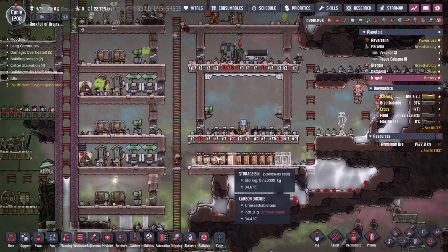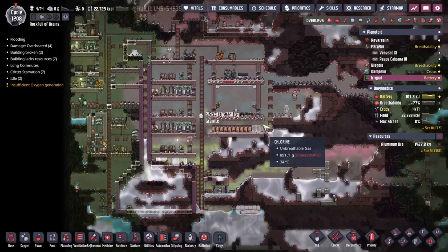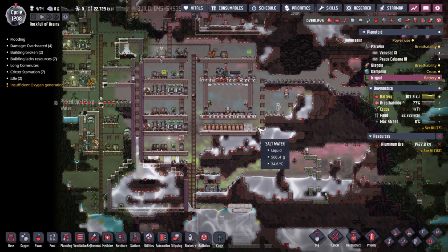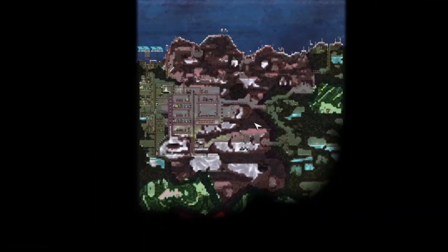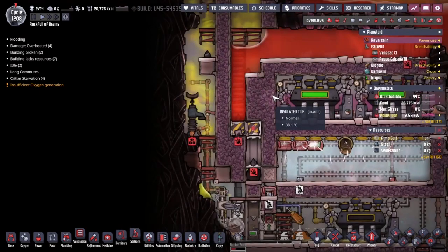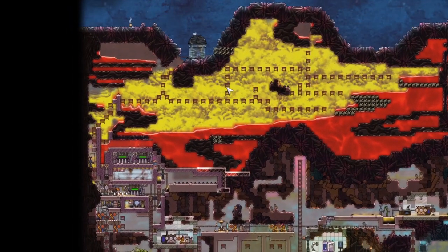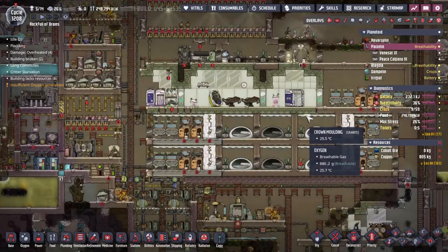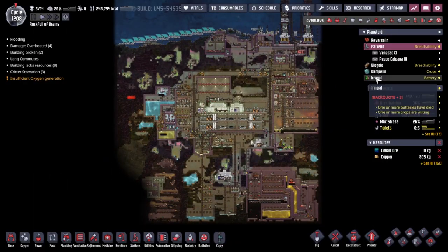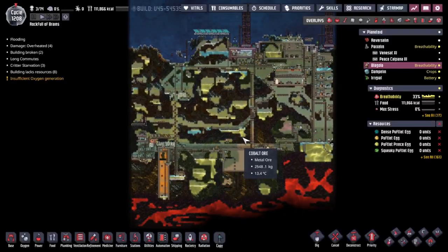Bedrooms, great hall, kitchen, materials dump, toilets for everyone — I think we've gone ahead and made this place as comfortable as we can today. Thank you very much for joining me for this adventure, ladies and gentlemen. I will see you guys next time where we're going to come over to Reversal and deal with this terrific cloud of terror that has come along and made my day much much worse. We'll also be making sure other things are working fine and dandy — I'll see you then. Bye!